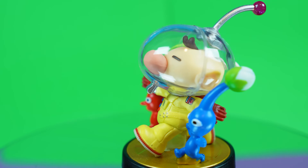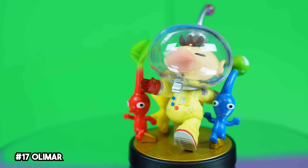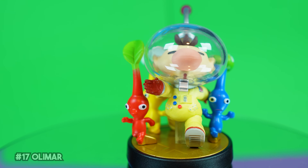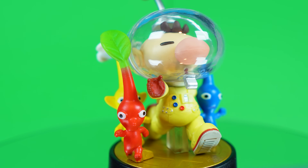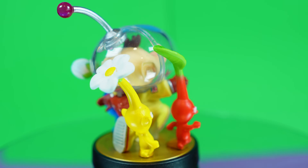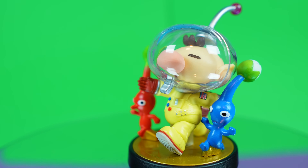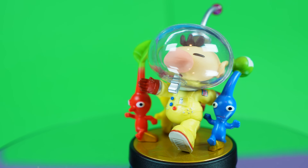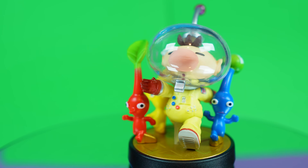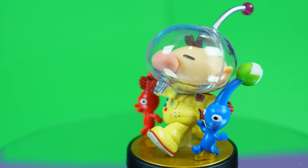Captain Olimar looks flat out amazing. I'm a huge fan of the Pikmin series, though I don't care for much how he plays in Super Smash Bros. Detail-wise, this figure always was one of the best in my opinion. From Captain Olimar's impressively crafted helmet and antenna, to the three faithful Pikmin at his side, there is not a single thing I'd change about this one. All of the colors and details are absolutely spot on, and I just couldn't have picked a better pose for this figure. This guy truly looks like he was plucked right from Pikmin.